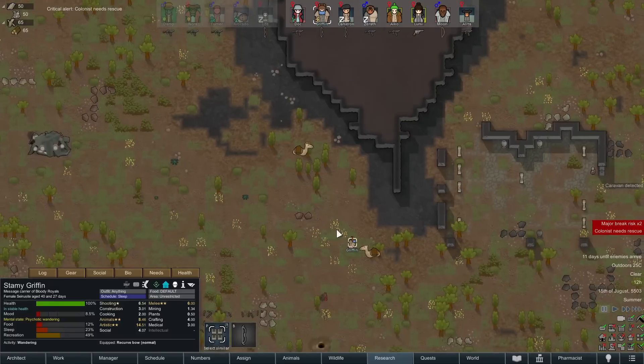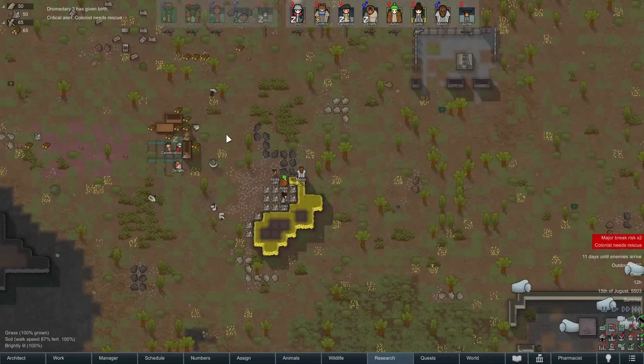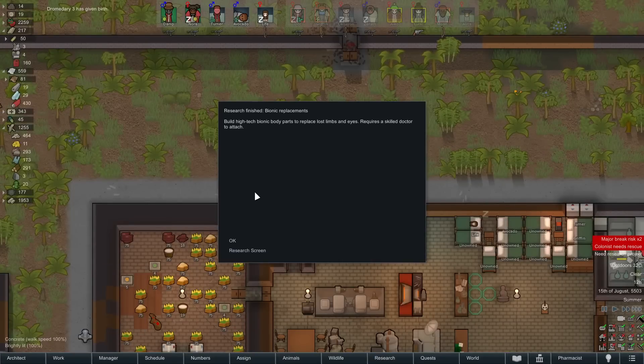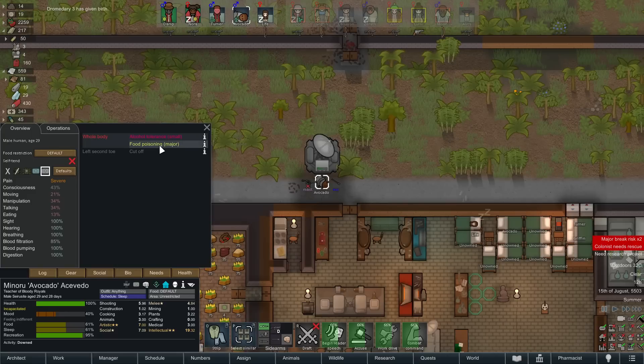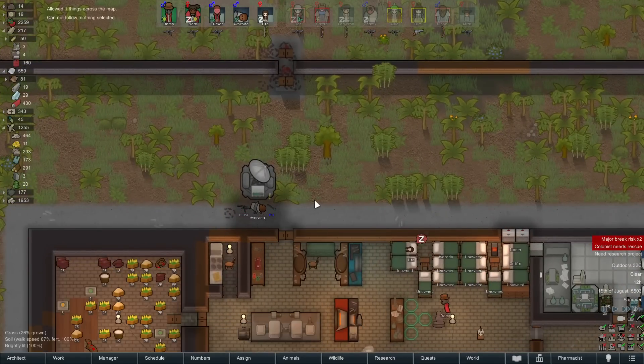There's been a bit of a break here, which is annoying. Cameron has a plague detected — we have 11 days to deal with it. We're going to be gone well before then, so that's okay. Avocado fell down — bionic replacements? Hold on. What's going on? It's food poisoning, major. Damp, could you go and rescue Avocado please? Thank you.